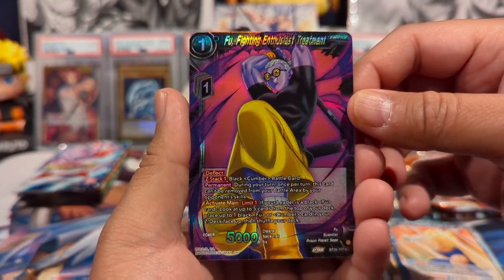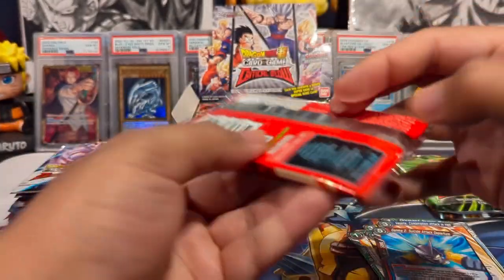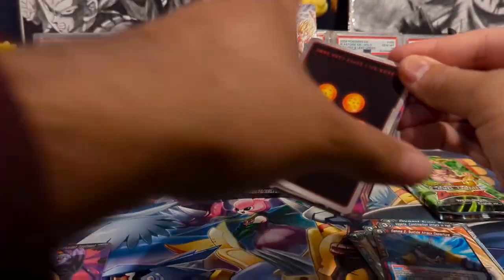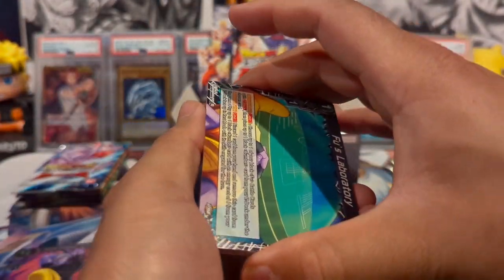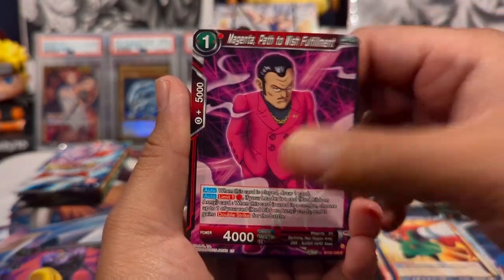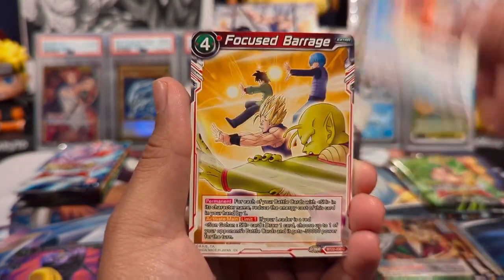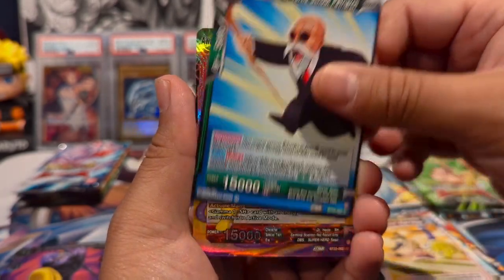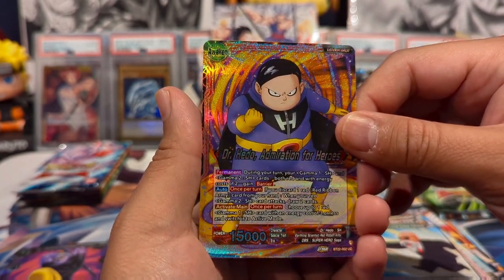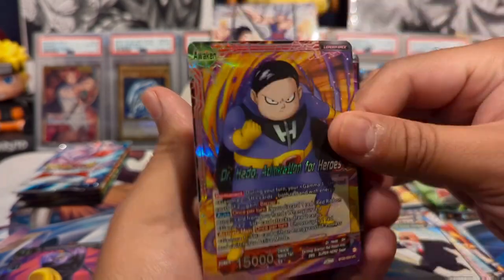We have a foil Enthusiast Treatment and a rare Gamma 2. Bandai is doing insanely well for all their TCGs except for Battle Spirits. I did have this whole thing about doing a battle with all of them, which I still intend to do at some point, but the amount of editing that would have to go into that is just kind of overwhelming. We have a Dr. Hedo Admiration of Heroes as our uncommon foil and a rare Spike.